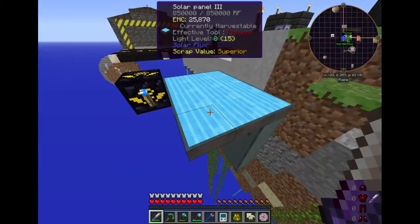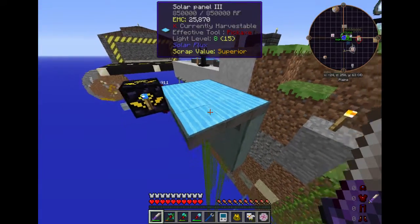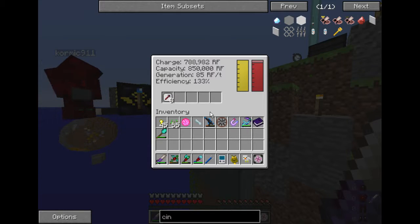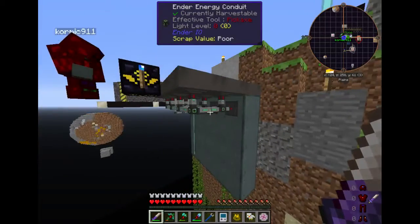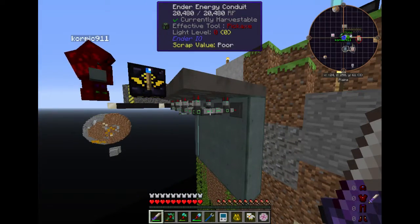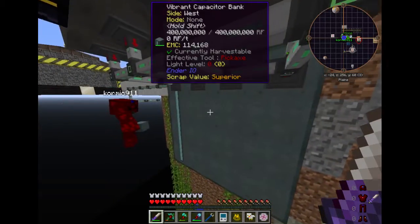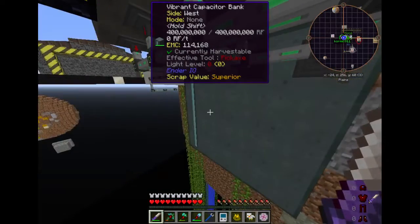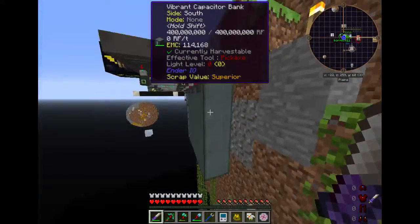We have these tier 3 solar panels over here, and these are the only ones we've been using. They are exporting at 85 RF per tick through these energy conduits that carry 20,500 RF per tick into this vibrant capacitor bank.